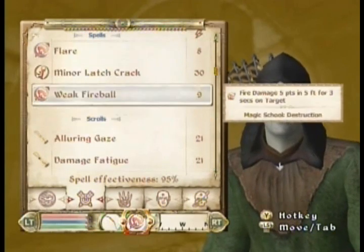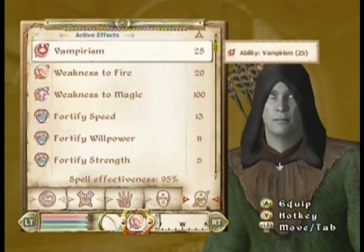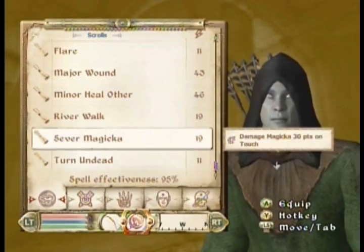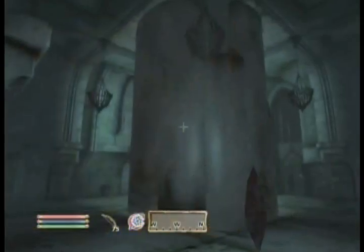I have a scroll for flare. Finger of the Mountain. Alright, let's see. Look at all the spells. Do I have anything that has frost on it that isn't a touch spell? I don't think I do. Maybe I can just use cold touch, just get a little bit closer.